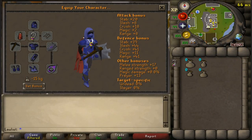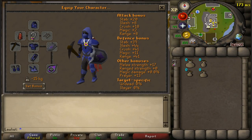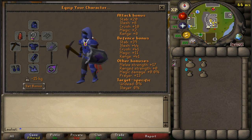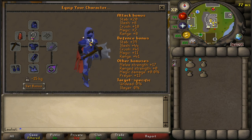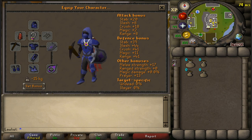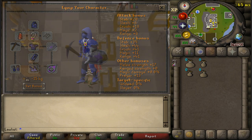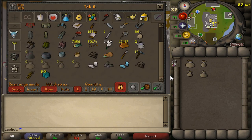Now as for the gear setup it is very simple — you want to be as light as possible or at least at zero kilograms. So I am bringing my full graceful outfit along with a black pickaxe since it is the lightest pickaxe of them all. I'm also bringing my Explorer's Ring 4 for some stamina boosts and the Falador Shield 4, which isn't really necessary, but the shield is just in case I get attacked by a PKer so I can use the recharge prayer to protect my max cape.